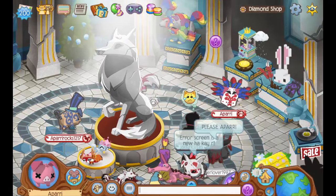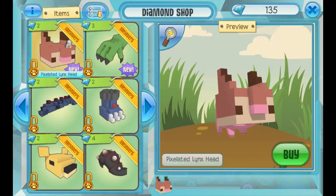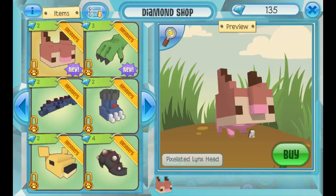We all remember the pixelated bunny hat and how the ears were so huge — if you jumped, the ears would literally get cut off by the sky and it was really obnoxious. Animal Jam actually did that again. Look at this item they released — look at how weird it looks on the pig. The pixelated lynx head takes up the whole entire pig. You can't even see it; you can only see its feet. Like, what the heck is that?